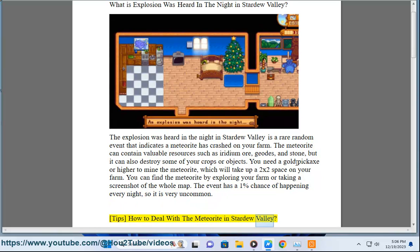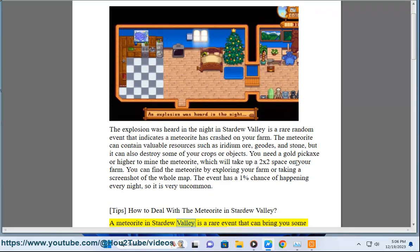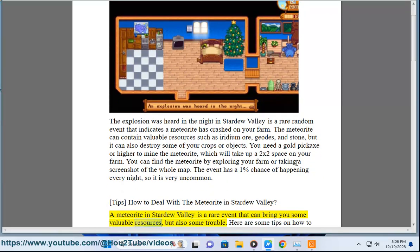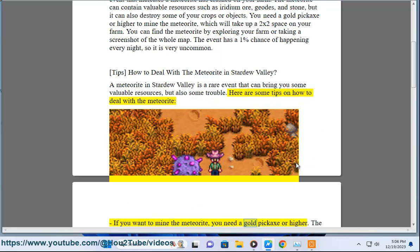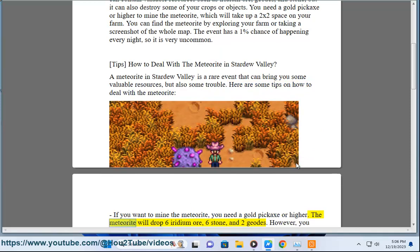Tips on how to deal with the meteorite in Stardew Valley: a meteorite is a rare event that can bring you some valuable resources, but also some trouble. If you want to mine it, you need a gold pickaxe or higher. The meteorite will drop 6 iridium ore, 6 stone, and 2 geodes.